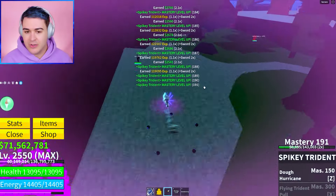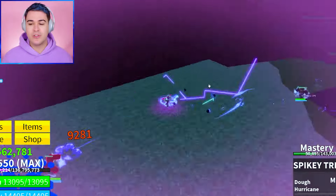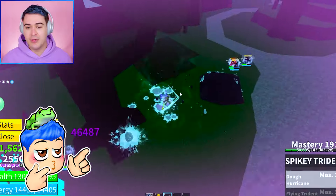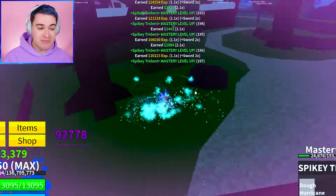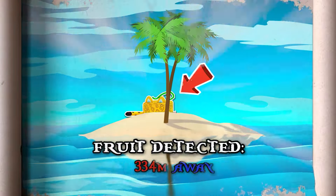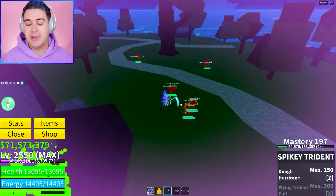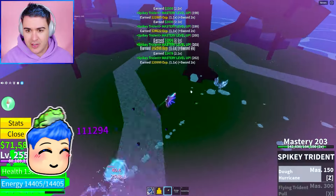I know that the Flying Trident Pull, I feel like that's going to come in clutch. I think the reason people use Spiky Trident is with that Flying Trident Pull. Like if you have a move where you want to yeet them away, you can grab them with the Trident Pull and bring them back. So it's like, oh, you really thought you were going somewhere? Yeet. Bring them back. This is just my speculation because I have to actually unlock it, but I've been talking to some PvP players, 30 mil players, and some of them recommended the Spiky Trident.